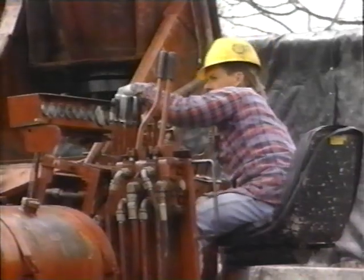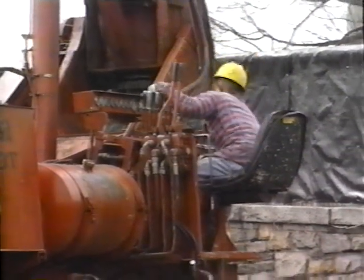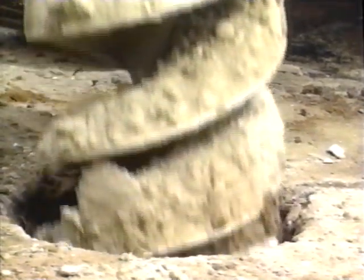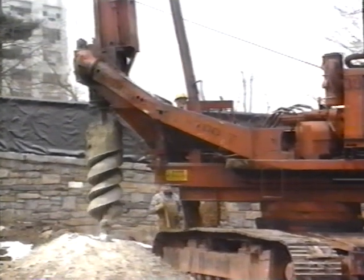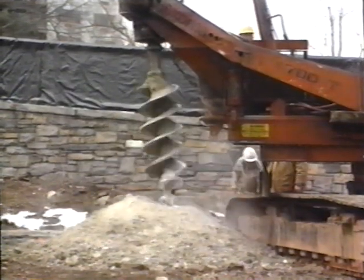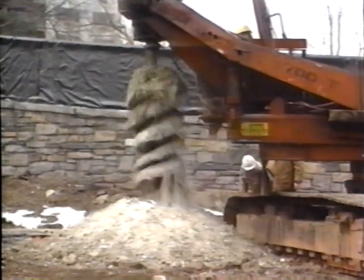It's like dad's hand drill at home but a thousand times bigger! And look how the operator sits at the side, where he can monitor the machine, work the controls, and watch the drilling all at the same time. When the drill gets clogged up with crushed rock and dirt, the operator pulls it out of the hole, swings it to the side, and by reversing the direction of the drill — presto, it's clean! Then it's back into the hole where the auger can dig as far down as 60 feet deep.